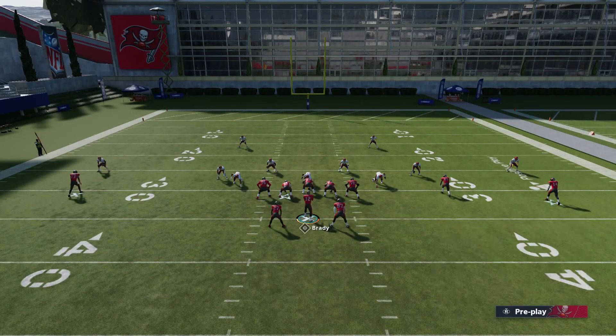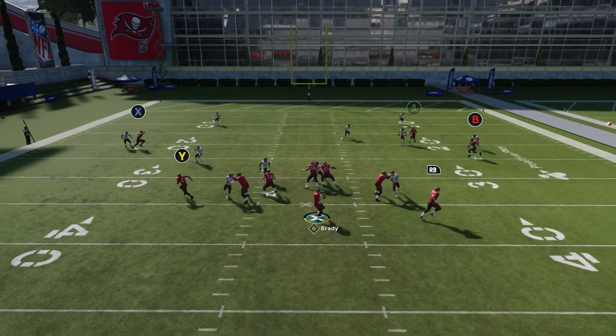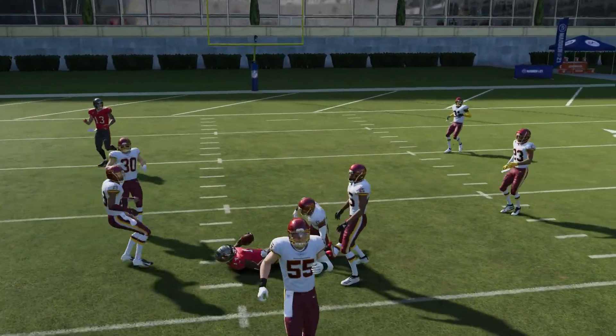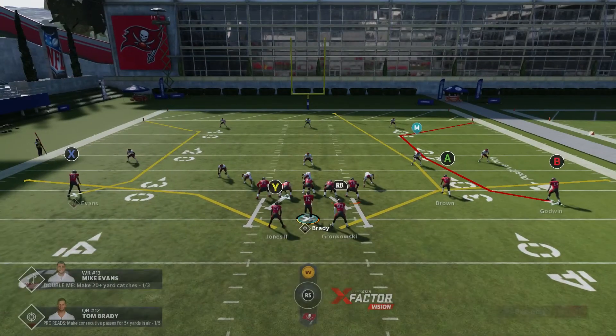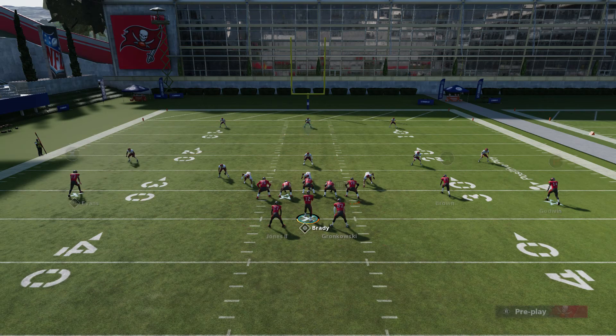Usually you can leave it as is, but you can put Godwin as a backup just in case Z Spot doesn't get open. Get Godwin as well — it's pick your poison. Either you get Godwin or you get Evans. They take Evans, you get Godwin down at the line. So Z Spot — look at that.